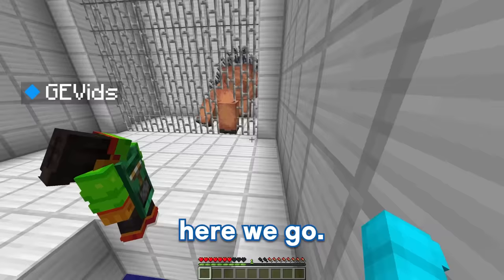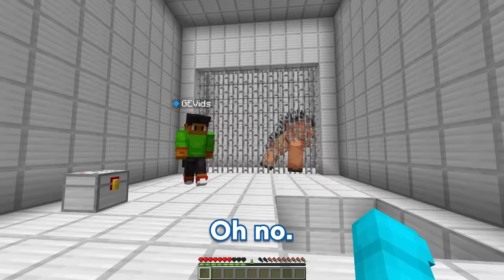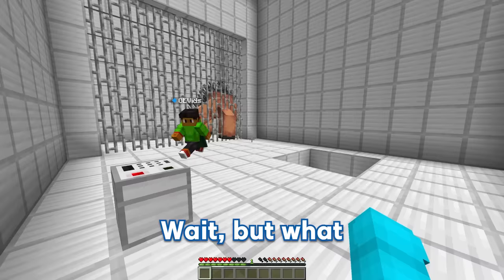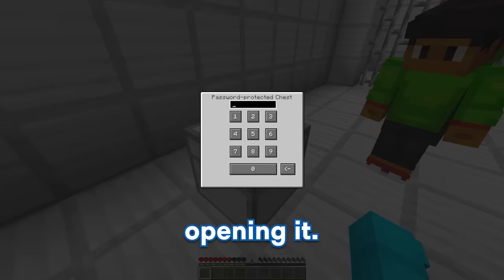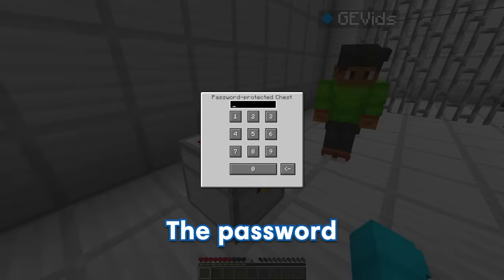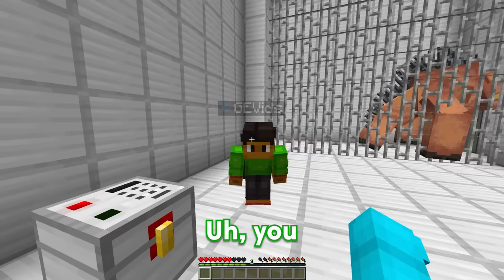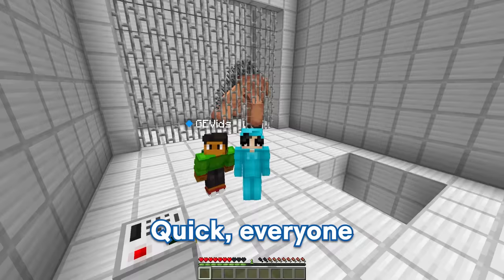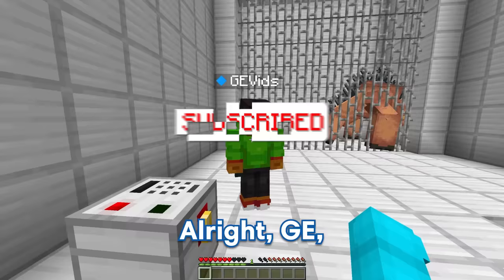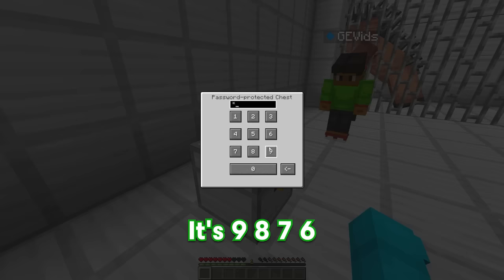Is that a mutant hoglin, GE? Yup, you're gonna have to fight this super dangerous mutant hoglin. Oh no, I'm scared! What is this chest over here? Let me try opening it — it's password protected. I put a password on this chest, and it has a ton of useful gear inside. The password is definitely 1234. Wait, that's wrong — I wouldn't make it that easy. Can you please tell me the password, GE? Sure Bubbles, but only if everyone likes and subscribes right now. Quick, everyone like and subscribe in three, two, one — thank you for subscribing! Everyone liked and subscribed, so what is the password? It's 9876.